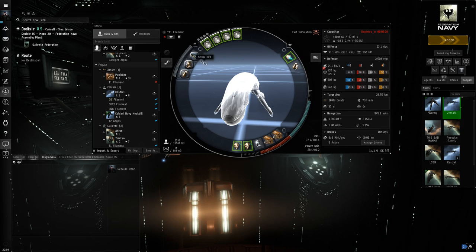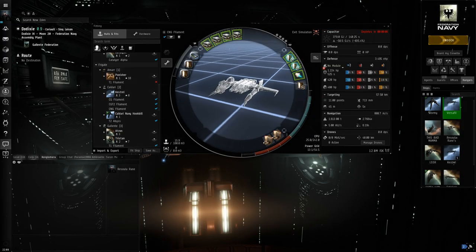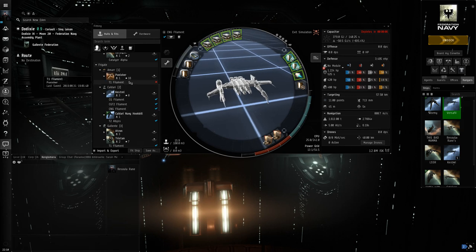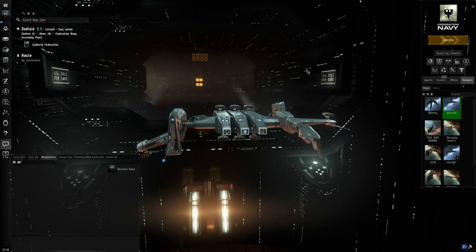These are the fits we're going to be running today and they're very good for new players. The missile frigate is still the best because it can be used for any type of filament at near peak efficiency. The Punisher is more suited for electricals, and the Tristan — while not optimized for any specific type — would do best in exotics or firestorms. But that's enough chatter; let's hop right into the filaments.